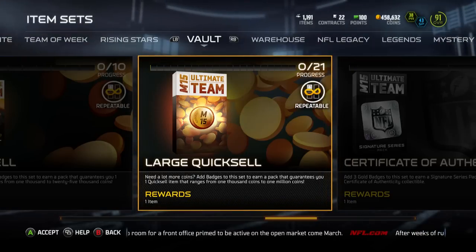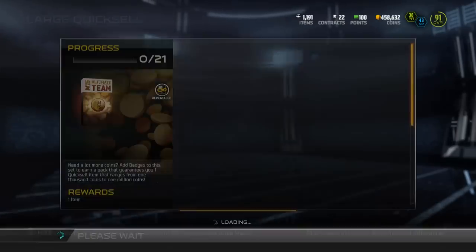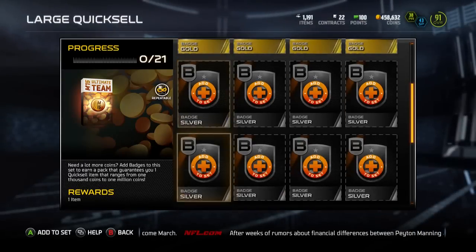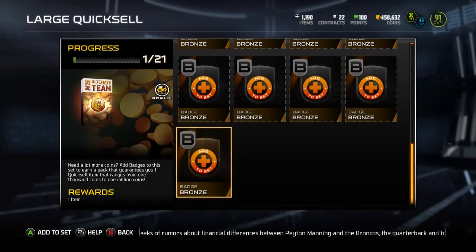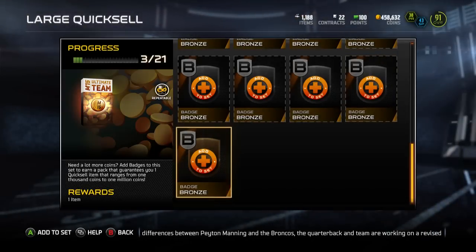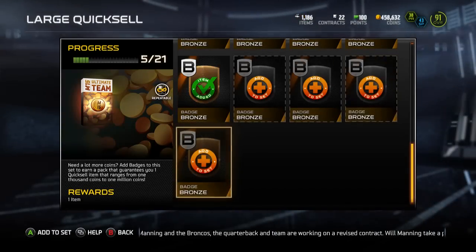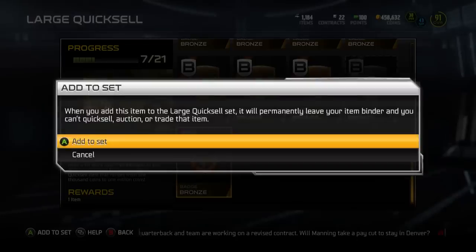He's probably going to have 97-plus speed, 99 catching traffic, and more than likely 100 catch. He's going to be the best face catcher in the game. Remember, he's also 6'5, so guys like Chris Matthews, Mike Evans, and Plaxico Burress — if you're having a hard time stopping them on the user catch face catch — Calvin Johnson is going to be on a whole different level.